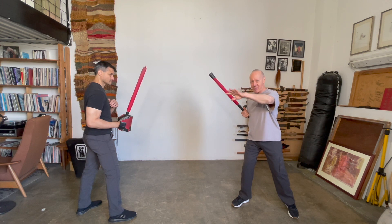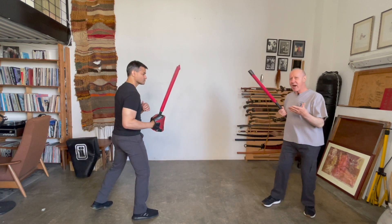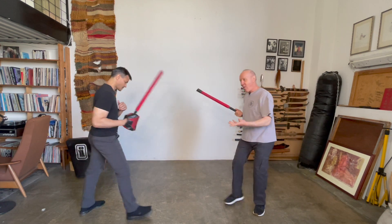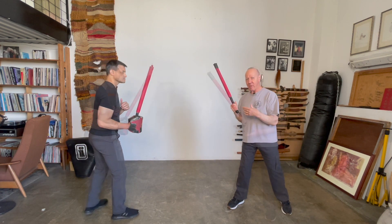The first one, the first yes or no: if he takes a step towards me, I either move away, or he takes a step towards me and I hit as I move away.